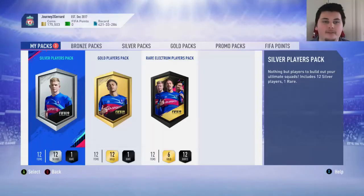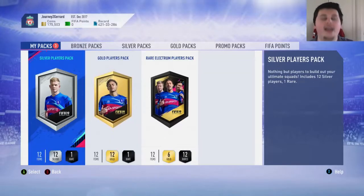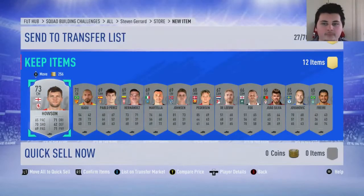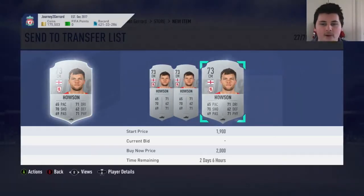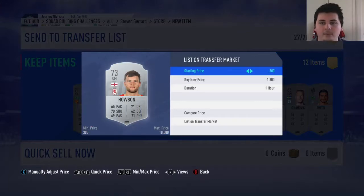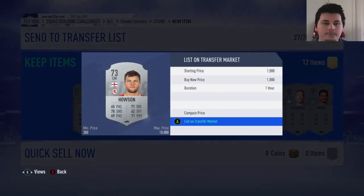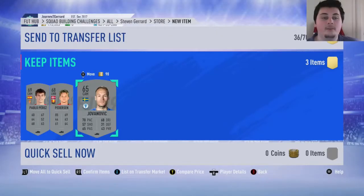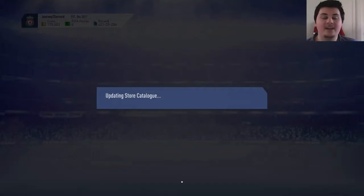Okay, so the first lot of packs — these are for the first three SBCs. We have a Silver Players Pack, a Gold Players Pack, and a Rare Election Players Pack. I'm going to keep track of how much coins I get back from every single one of these packs so I can deduct it from the total cost. I'm hoping the Gerrard is going to be around 700,000 coins total. From the first silver pack, we've got 6,000 coins back — that's already a very good start.